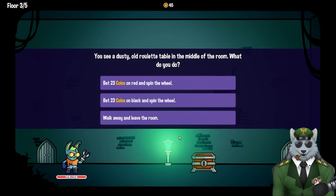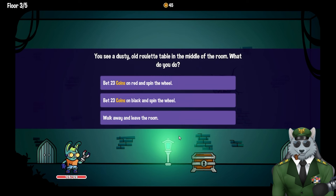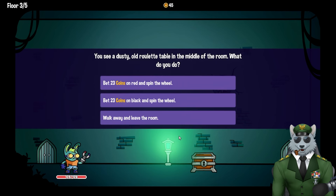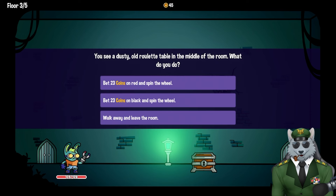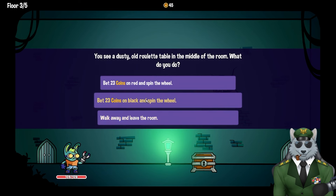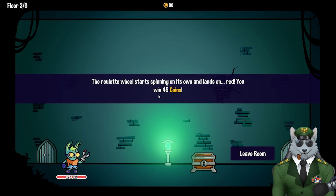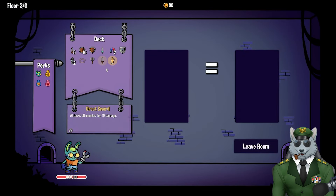There's a dusty old roulette table in the middle of the room. Options: bet 20–23 coins on red, bet 23 on black, or walk away. I wanted those coins but I'm not sure if I should spend them. We're going to go red — and I got 45! Nice, okay, cool.